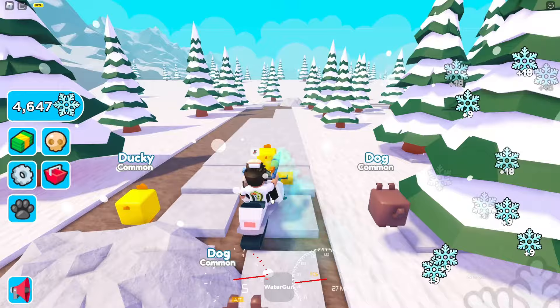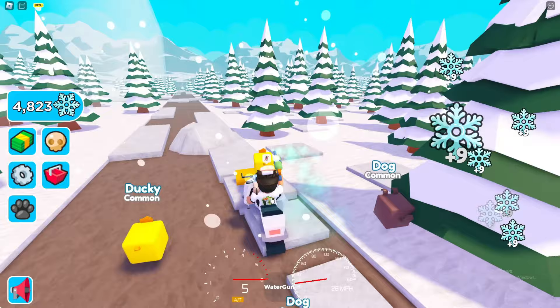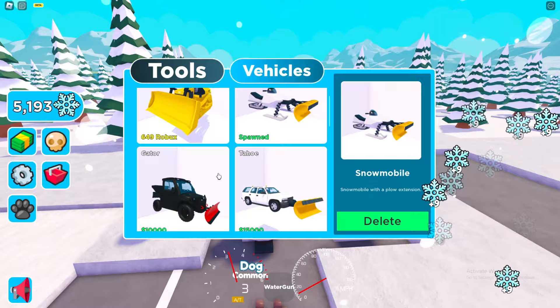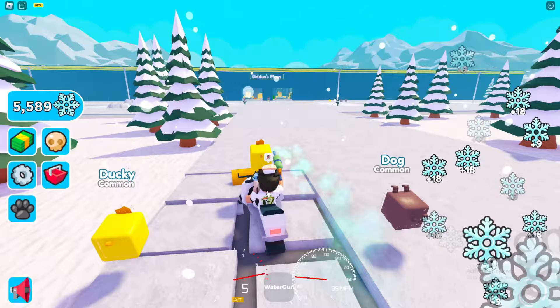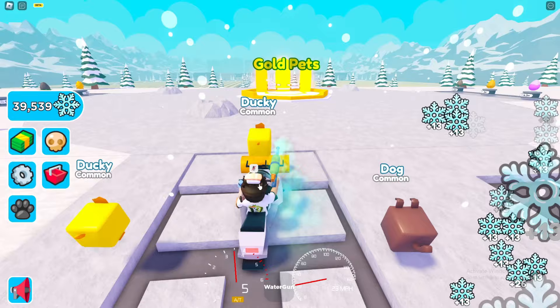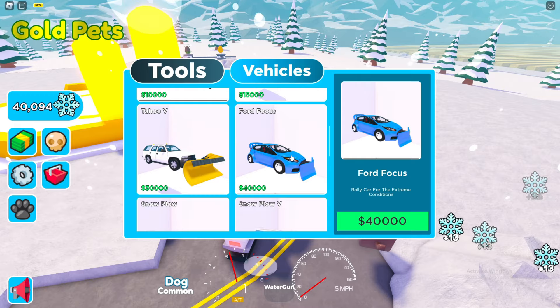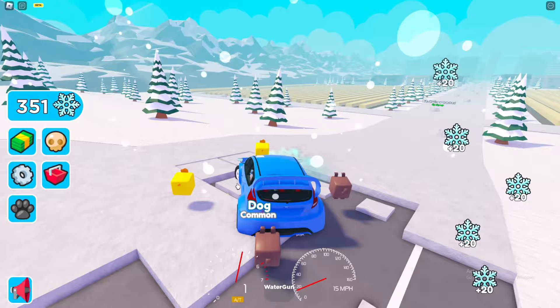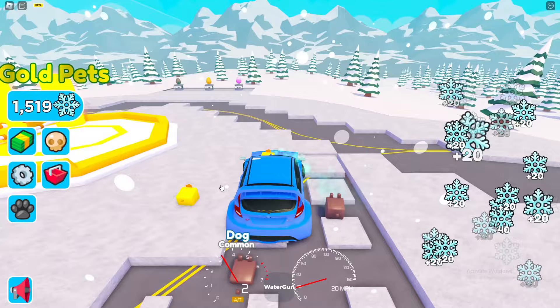This is so hard to control, but we're definitely getting rich. The next vehicle costs 10,000 or we could go for a 5,000 pet. Actually, I'm about to buy a brand new vehicle — spending 40,000 on a Ford Focus! Yes, this thing looks absolutely amazing. Let's get inside and hopefully it drives a little easier than the snowmobile.